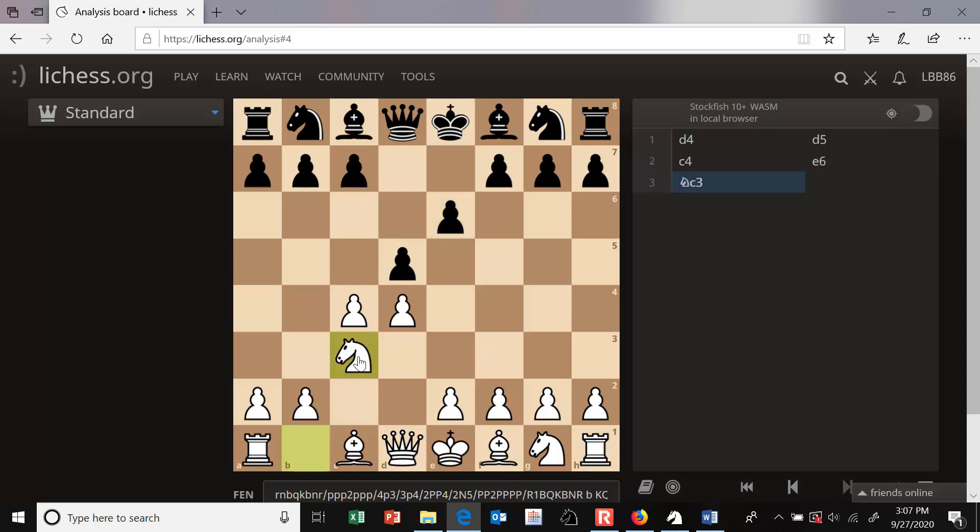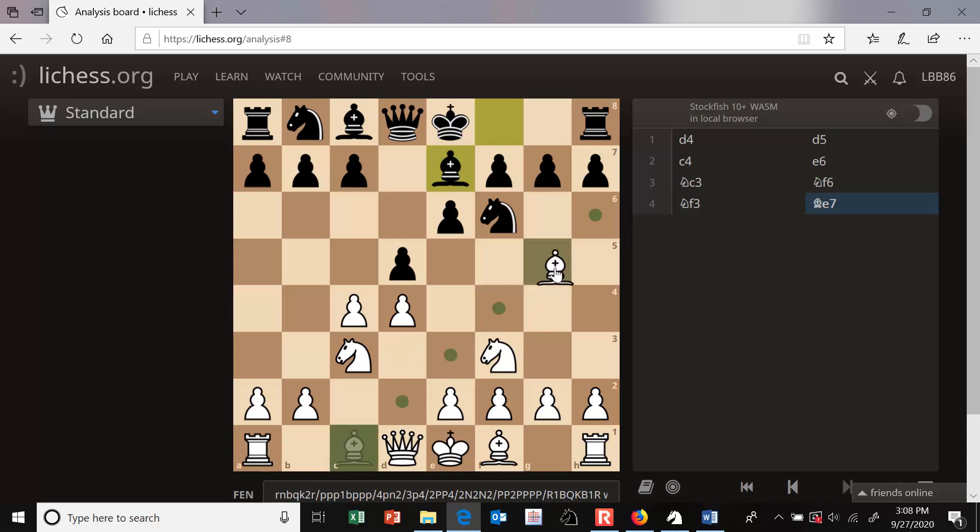Play might continue Nc3, Nf6, Nf3, Be7. This is the usual way that Black develops his king side before castling. Now White plays the move Bg5 so that he can play e3 next and his bishop will be outside of his central pawn chain.